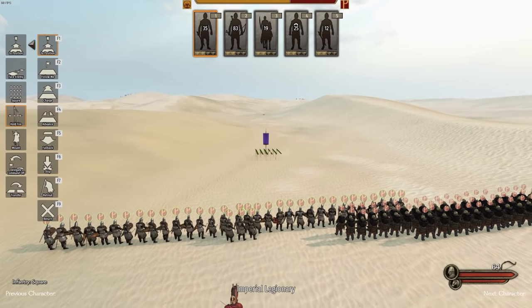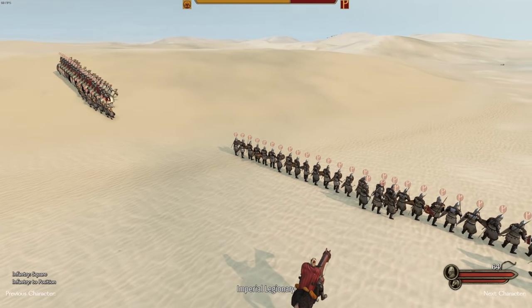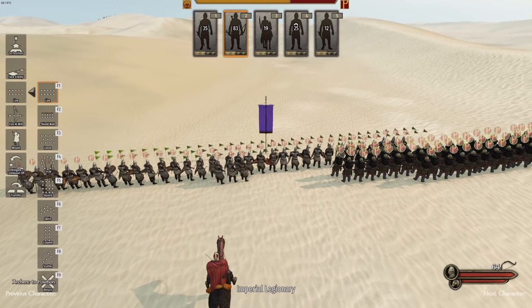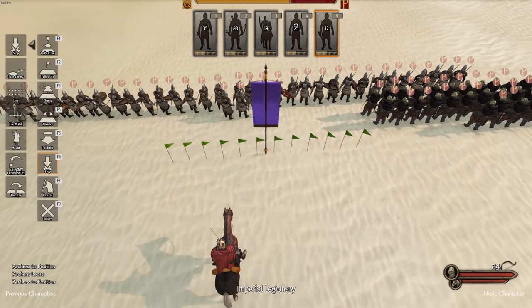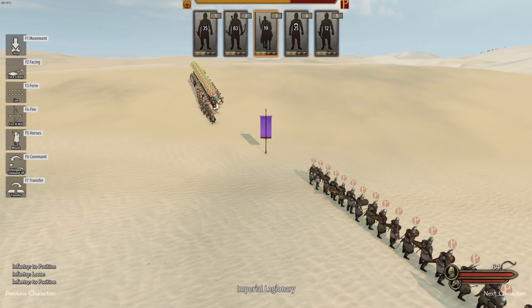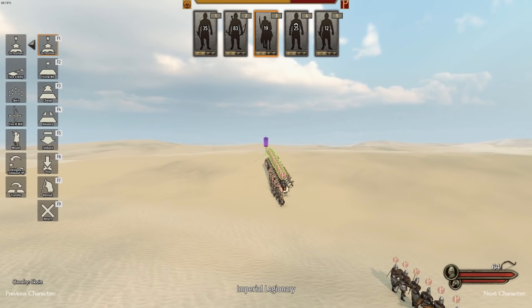First thing you want to do is find a wide open area. Put your Imperial Legionaries in a square formation, then get your archers about 30 yards back and spread them out. Then get your shock infantry spread out behind your archers, and your cavalry — specifically your shock cavalry — the Cataphract will go into a skein formation off to the side to counter any horse archers they have.